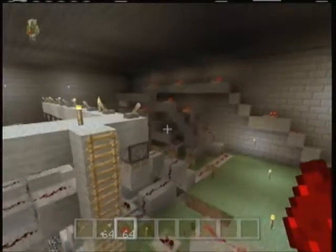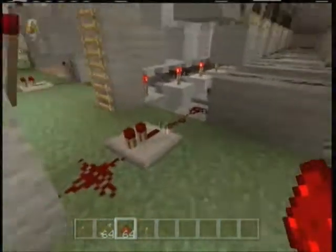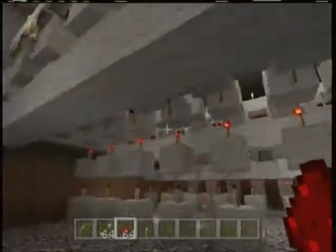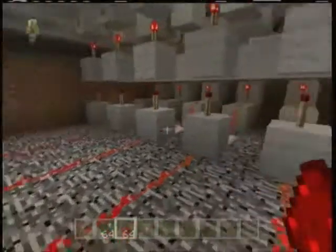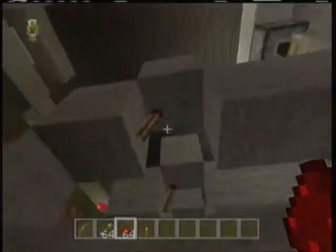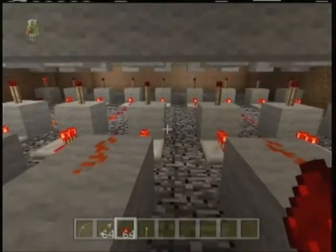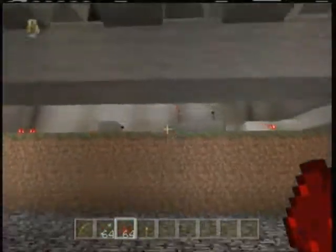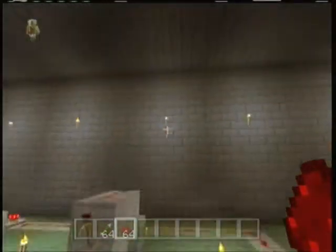We've got a bunch of people helping me dig out the dirt, set the repeater towers, and I was running the bytes and setting the lines. Another thing I forgot to mention is when it cuts off up there, it falls down here — the other ones fall down here because they're cut off right there. The power just keeps continuing until one of them gets cut off and it turns off the NOR latches.